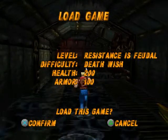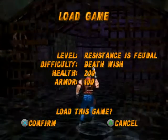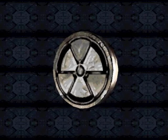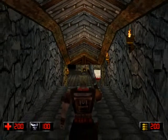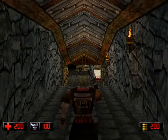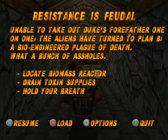So Resistance is Feudal, Deathwish, 200 health and 100 armor. Unable to take out Duke's forefather one on one, the aliens have turned to Plan B, a bioengineered plague of death. What a bunch of assholes. The objectives are: locate biomass reactor, drain toxin supplies and hold your breath.